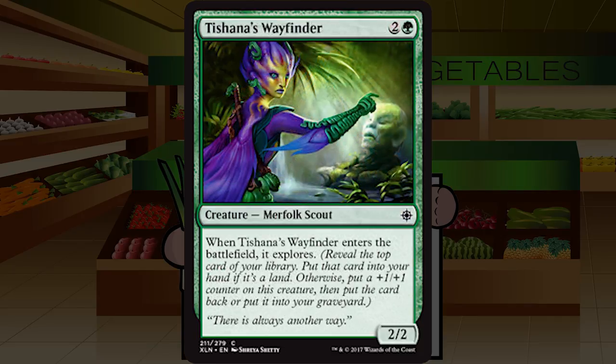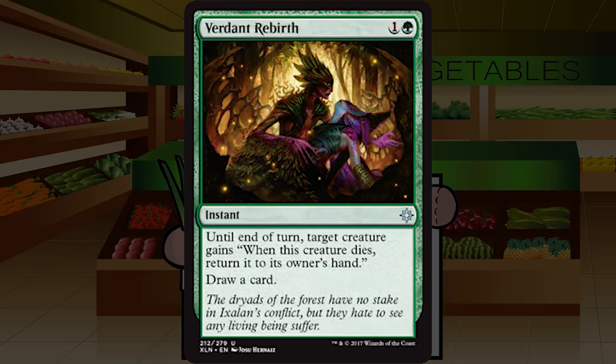Up next is Tishana's Wayfinder — two and a green for a creature merfolk scout at common, a two two. When it enters the battlefield, it explores. A two two that gets me a land for three is a card I'd play — it's called Borderland Ranger, and it's fine. A three three that lets you scry for three is also totally fine. One of the commons that is just kind of fine on all sides. You'll always play this and always feel fine with it. C+ for Tishana's Wayfinder.